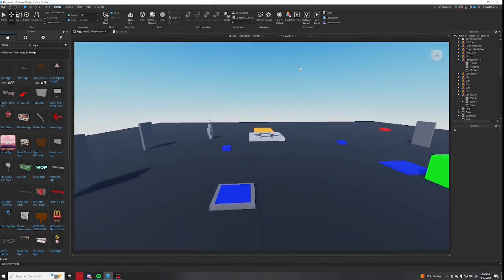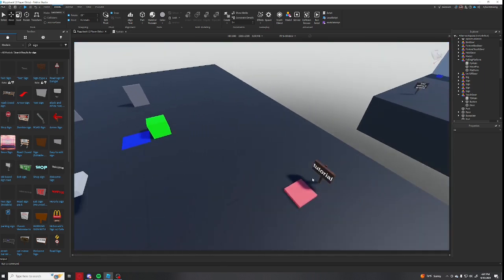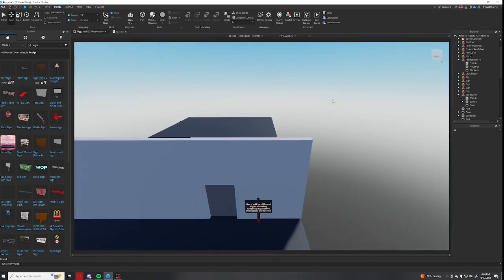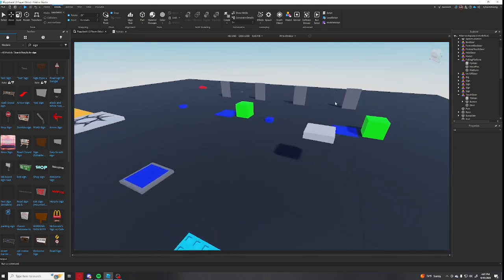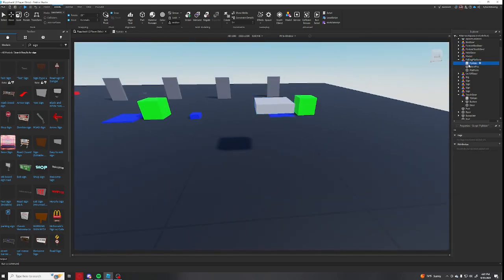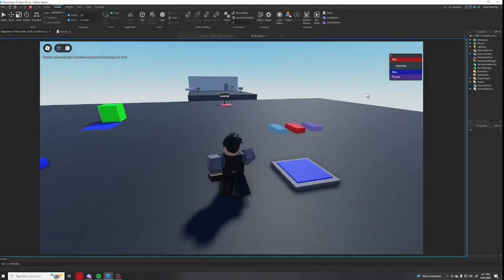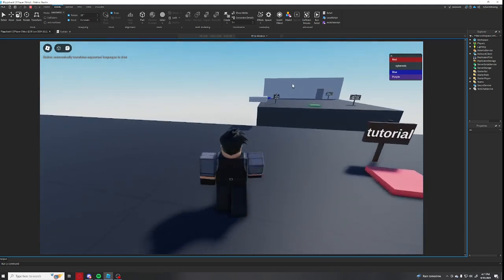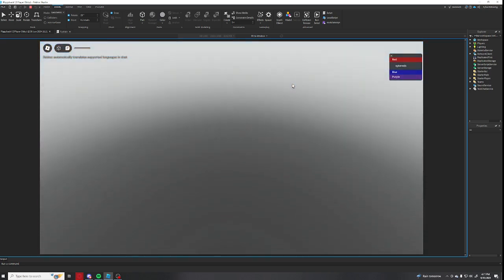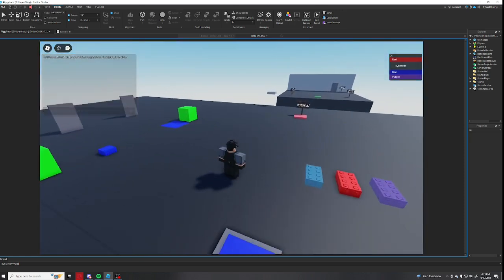All of the basic functions are done — I got teleport pads working. I'm making a tutorial level right now, and I'm also making one last thing which you can probably guess just from seeing it: a falling platform. The falling platform works now, so I'm going to set up the tutorial, show you that, and then take a break.